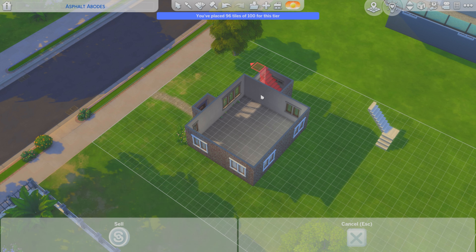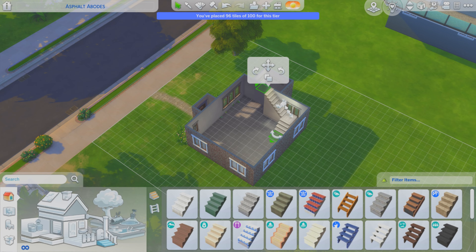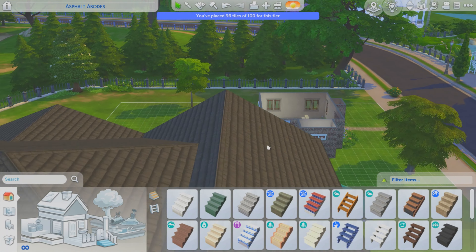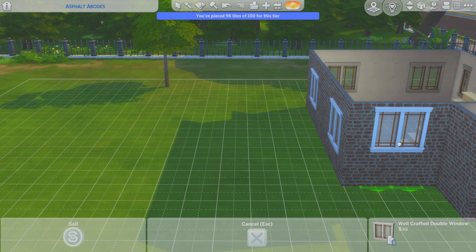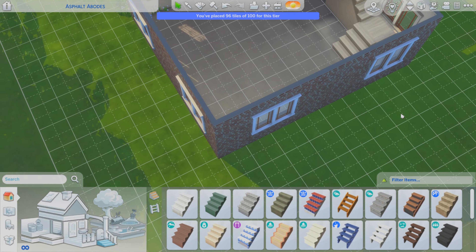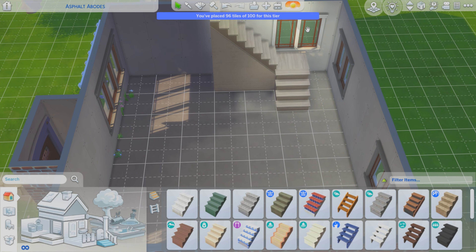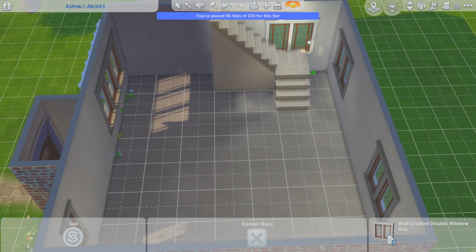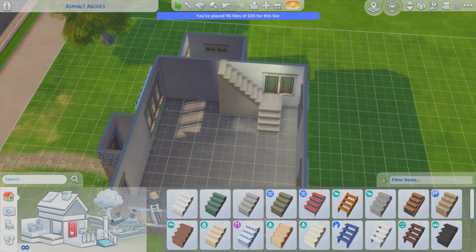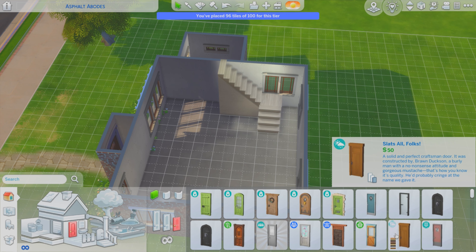We have five minutes left, so the outside is done. Now we need to get some stairs because I completely ignored the inside. Let's do that, and then we can just move that window up a smidge. Yeah, that's good.